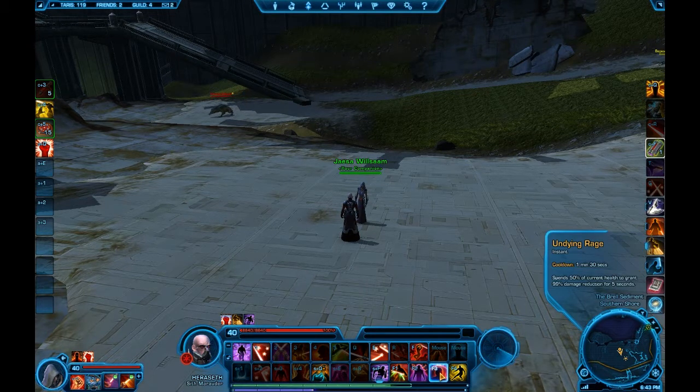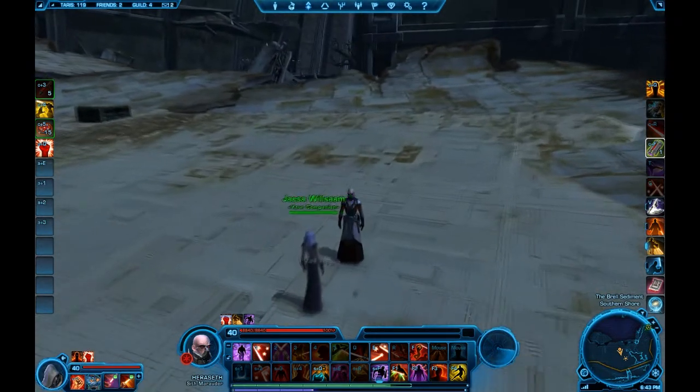I have my Camouflage, and I have this new one, Undying Rage, which gives me pretty much damage reduction for five seconds. It uses 50% of my health, so I'd probably have to use it when I'm already pretty low in my health bar, which is not very good. But yeah, that's all I'm going to cover guys.